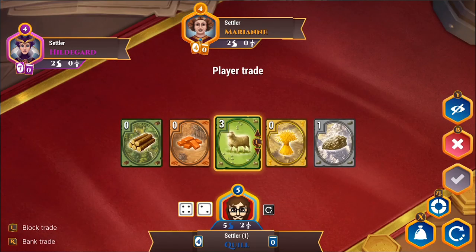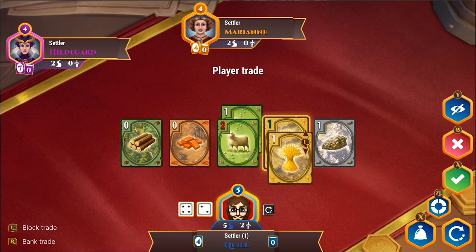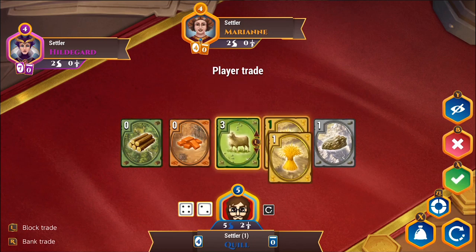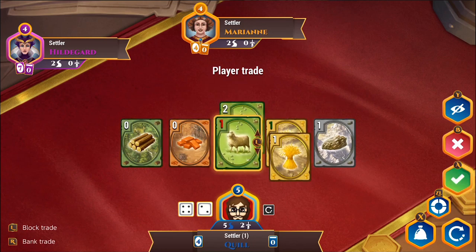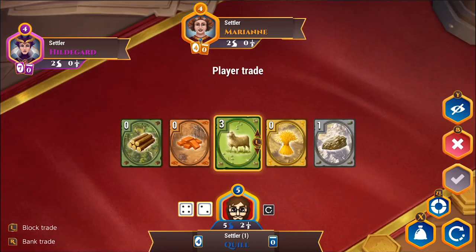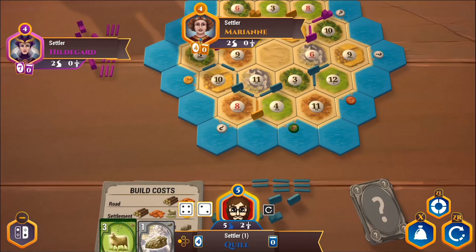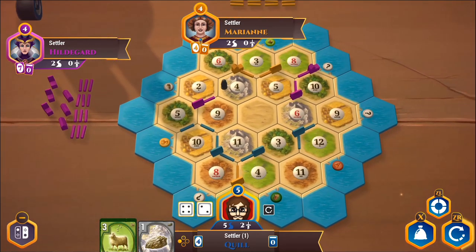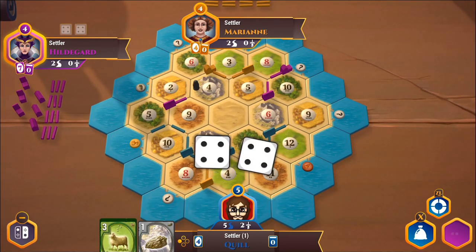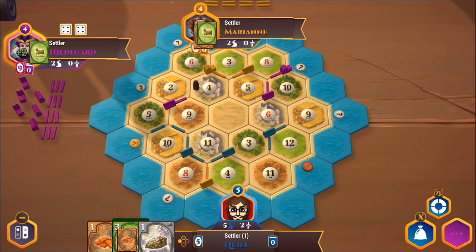I can buy a development card. No one seems to have wheat to trade. Two sheep — no. Looking at the trade screen, it's just the bank right now since I haven't unlocked any superior trading options. That's the end of my turn. What are we at, 35 minutes? The game could go a lot faster if I wasn't talking as much and if I knew a little bit more about what I was doing, but I don't.